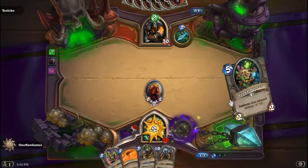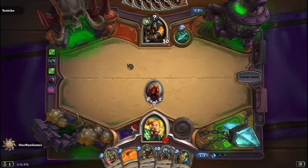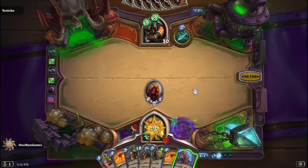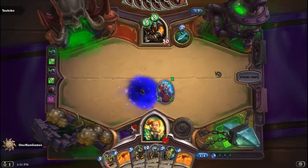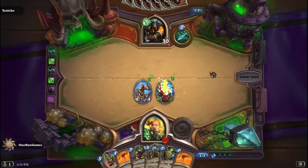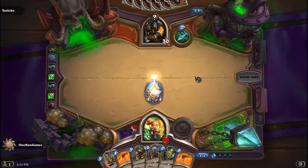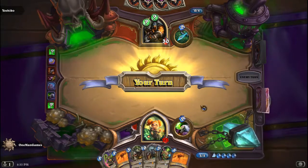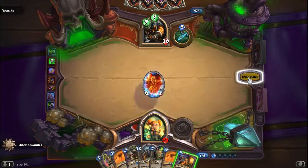Fungomancer. Yeah, it's definitely a Secret Hunter. So another Hellfire — that's okay. In fact Hellfire is kinda good for us cause it destroys his wolves. Gonna get us a 4-4. And Snipe. Deadly Shot — that's kinda bad cause he removes a 4-4. Coins and plays a Secret. Gonna have to tap here. We'll play Doomsayer to prevent him from playing anything.